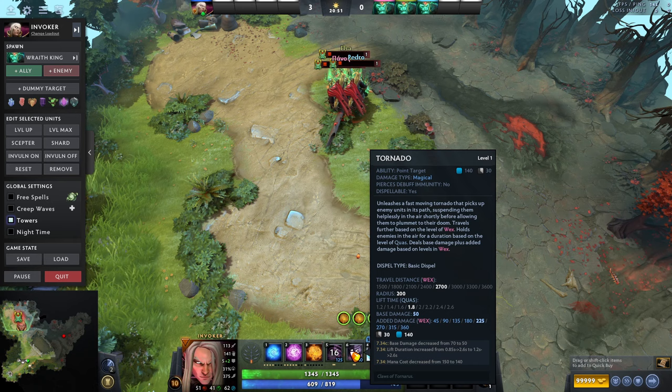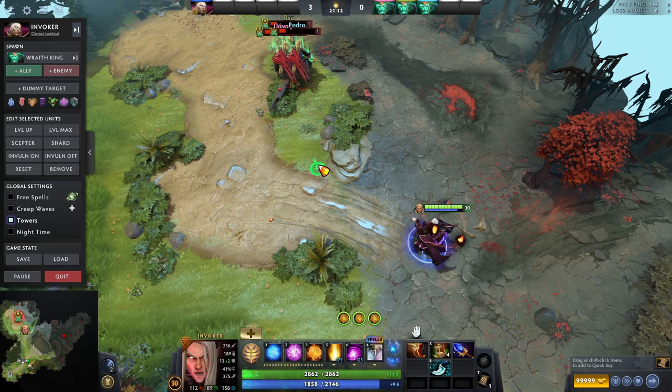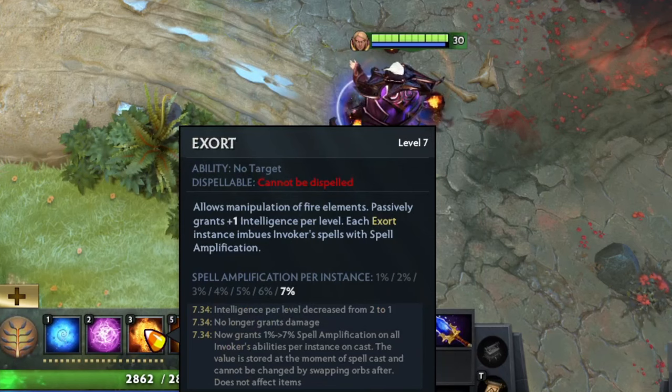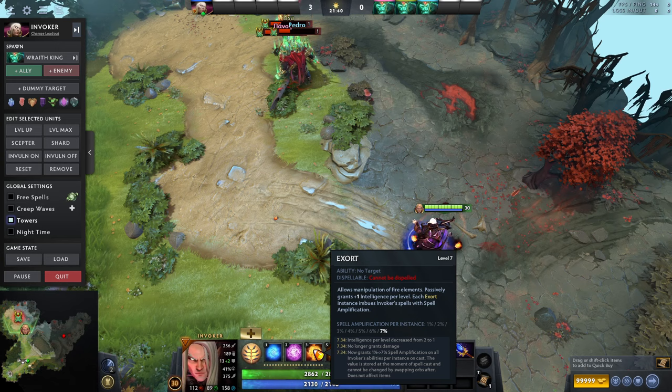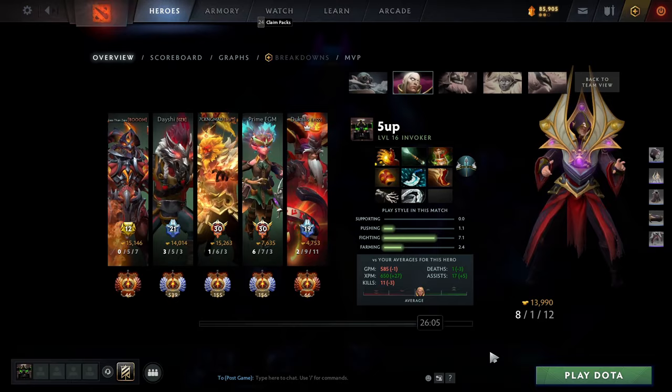Whenever you use a spell, your cooldown is always lower than it should be if you have Wex active, so please abuse that. The same concept applies to Exhort — if you have Aghanim's and want to use Cataclysm, make sure you're full on Exhort when using Sun Strikes to deal full damage. You're getting 7 percent spell amplification per ball of Exhort, which means up to 21 percent spell amplification for free — better than a Kaya.